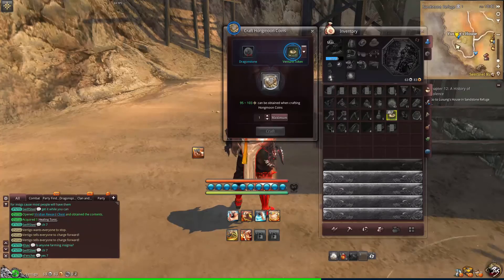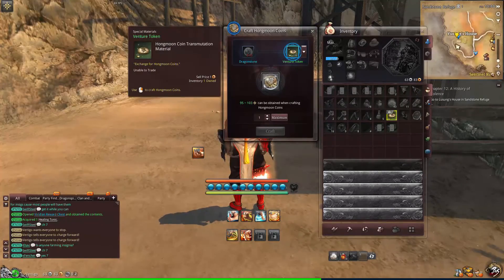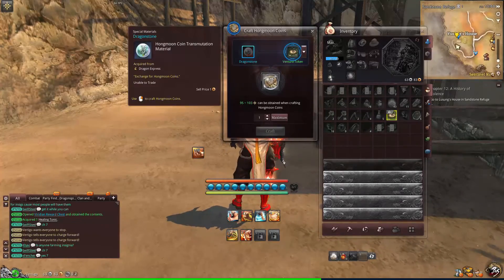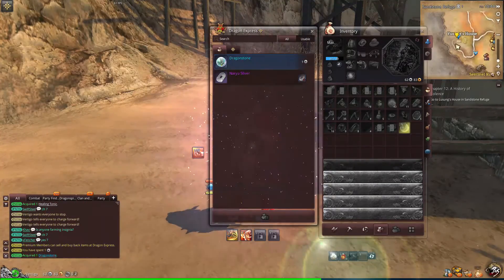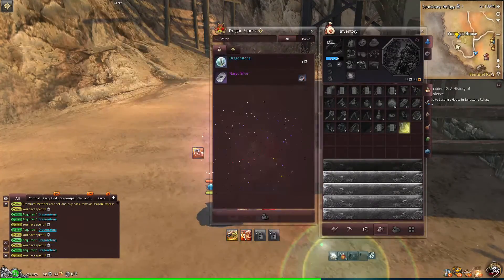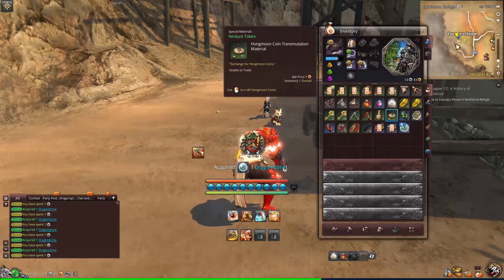So I guess that's where the Dragonstones come in. You have to buy the Dragonstones to turn the Venture Tokens into Hongmoon Coins. That's really overly complicated, but I guess we'll go ahead and buy 10. I figure if nothing else, we're spending the money to show you guys how this works. 10 Silver's not too bad to me right now. Now that's closed, let's right click the Venture Token.